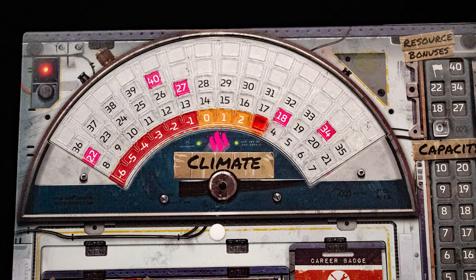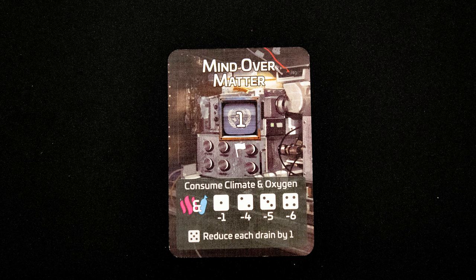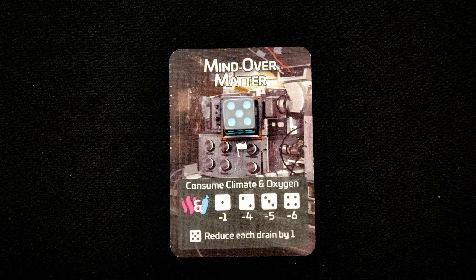If a track is still in the yellow, spend one emergency supply here and set all tracks to the minimum value shown. You can then spend resources to advance a mission card one step. Each mission needs to be advanced five times in order to complete it — track that with a die. Each step increase in cost.